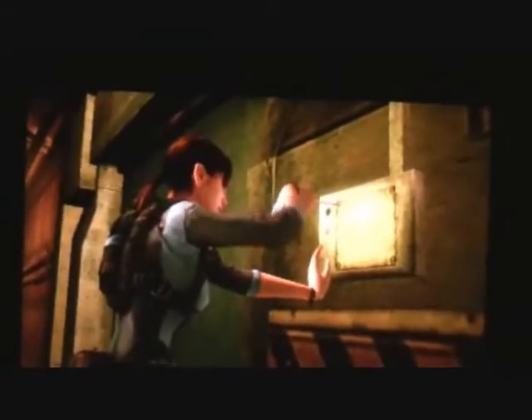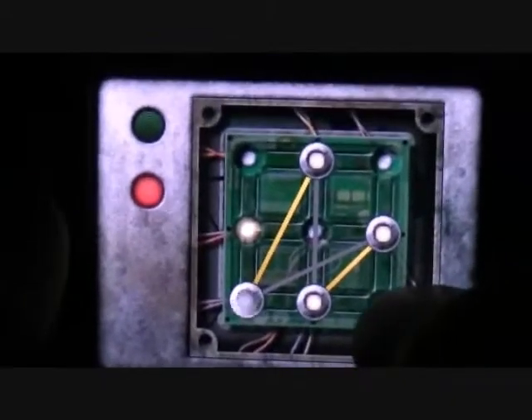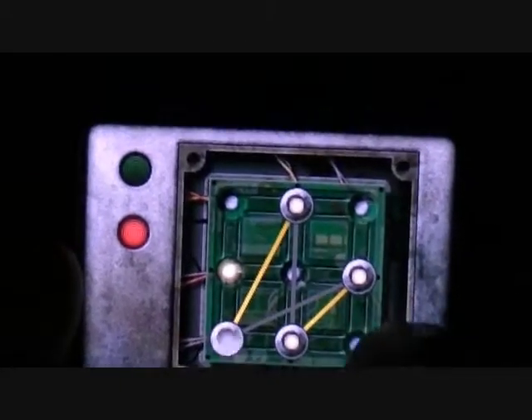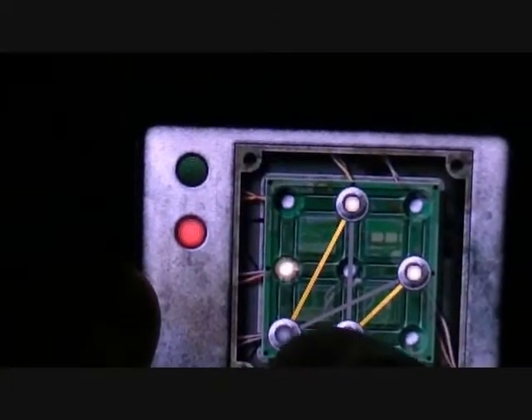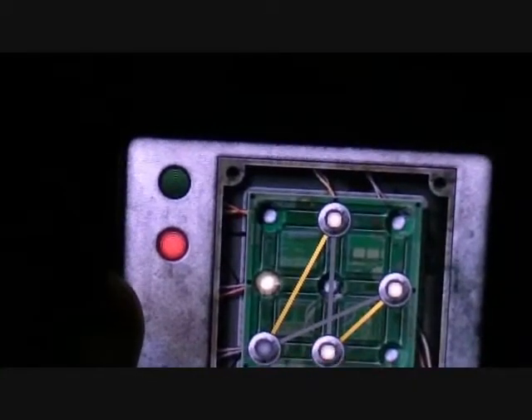The puzzles in here are very well designed. As that's going on on the top screen, on your bottom screen you get the panel and you can use your stylus to unscrew it, or you can just tap your fingers — I just use my fingers because I feel it's a little more efficient. This is one of the puzzles you encounter: you have to complete the circuit so the door opens. These have electricity running to them, this one doesn't, so you move this one up — and you see it gets a little more complicated.